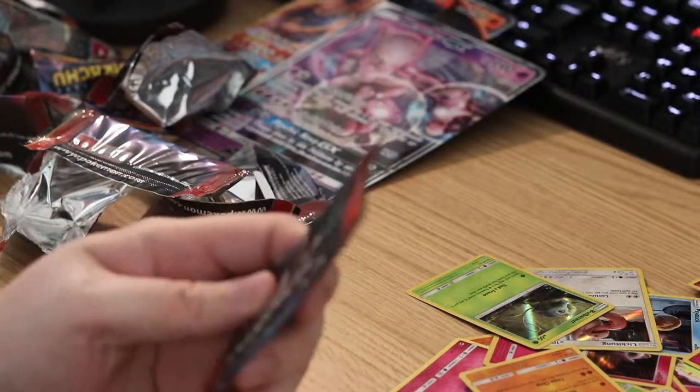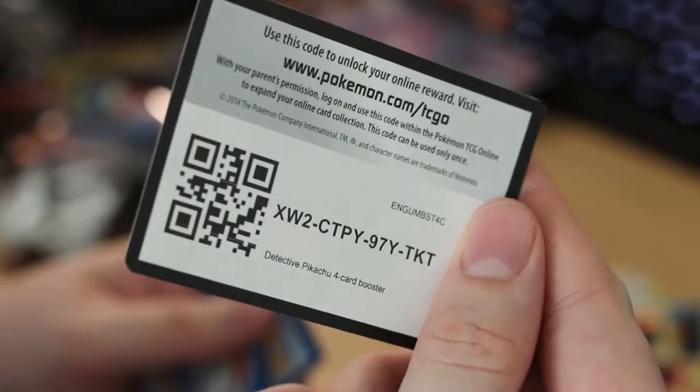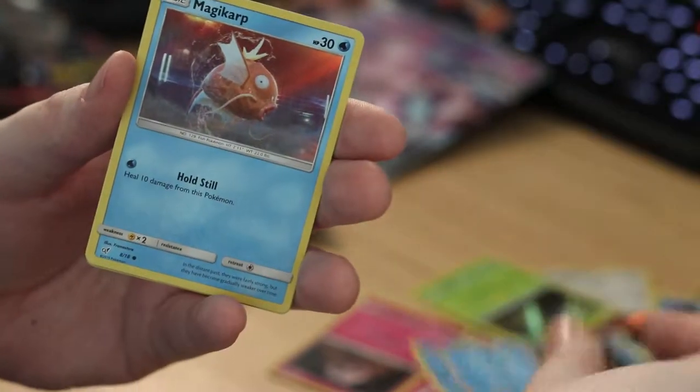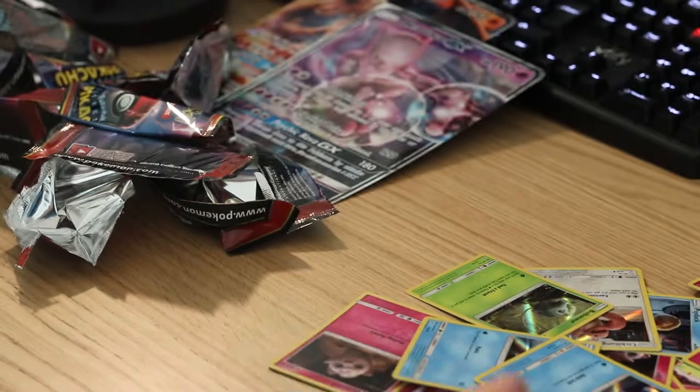And now we're down to one pack — the last pack — and we're going to see what we get. Magikarp on the front, code card. Jigglypuff, Psyduck, Magikarp, and on the end a Slaking. So we got pretty decent pulls.